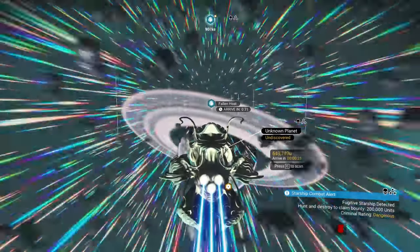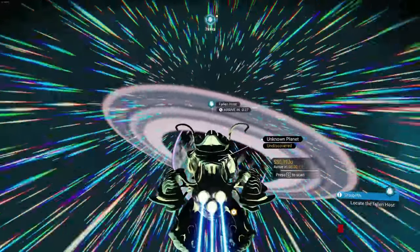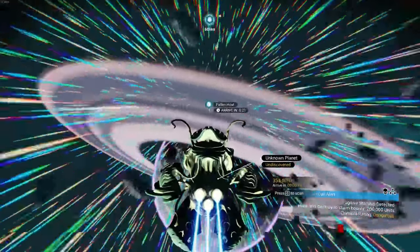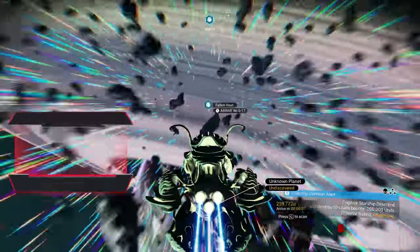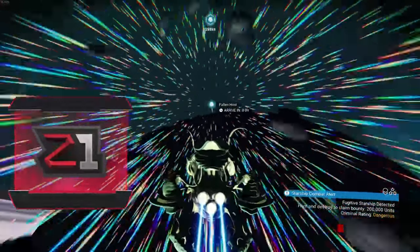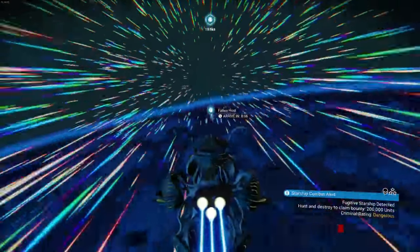I've heard that the colors of the living ship depend on the night sky of the planet you're currently on - I can neither confirm nor deny that, but that's what I've heard. So maybe it'll work, maybe it won't. Let's go check out this ship and then we'll talk about how to get your next one and how to trigger it.